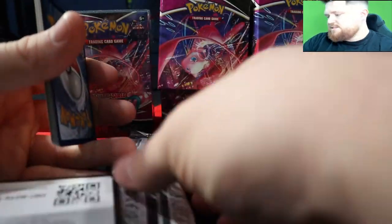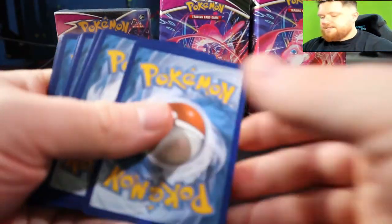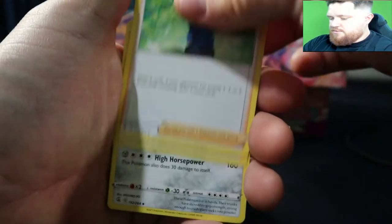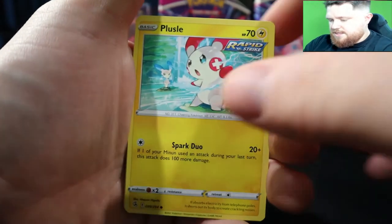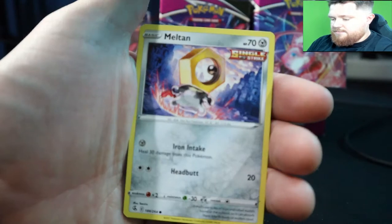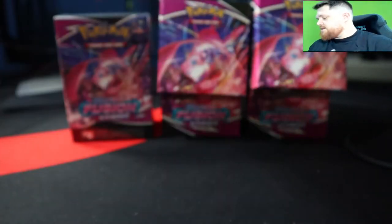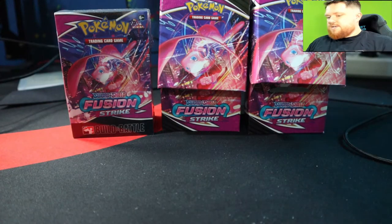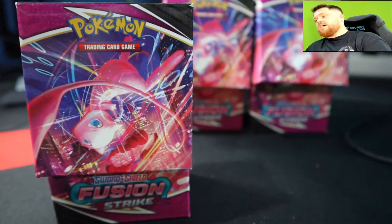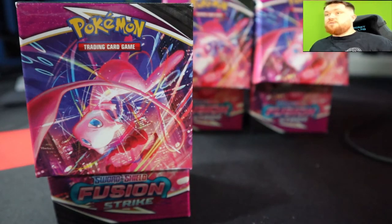Especially if you actually play the TCG — think about it, if you get these at market price you get all the cards and you can start grading. If you get lucky and get a PSA 10 you can earn your money back on just a few cards. Like in the last Build and Battle boxes with Evolutions — the Moltres, Zapdos, Articuno all in PSA 10s? Buy a case and you'll make your money back 100%.